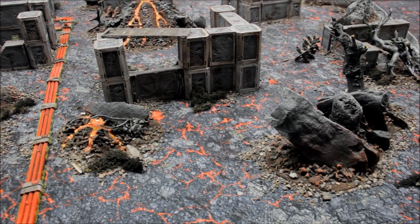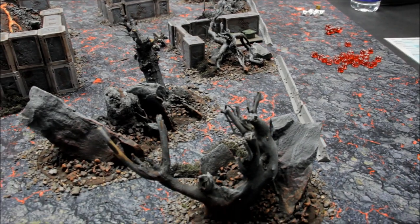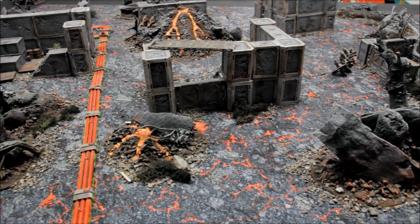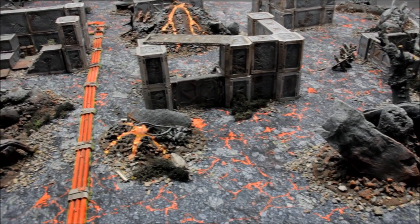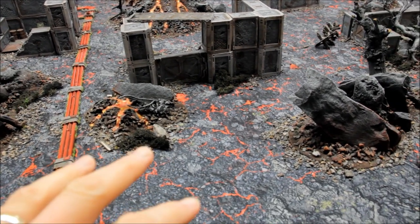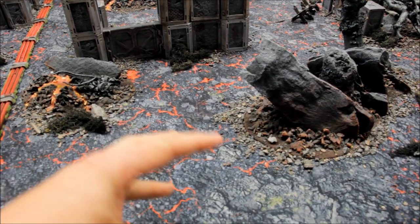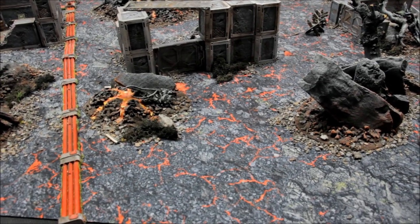I've got it at 6x4, so for our games of 9th edition we just mark it off with some walls across there. You can use barrels, pipes, tank traps — whatever you want — just to mark the edge of the terrain to get the official Strikeforce size for 9th edition. They also do double-sided mats if you want really good value: you get a different design on each side and can flip the mat over to get two mats in one. Those options are available from gamemat.eu — I'll put the link below for this particular mat.